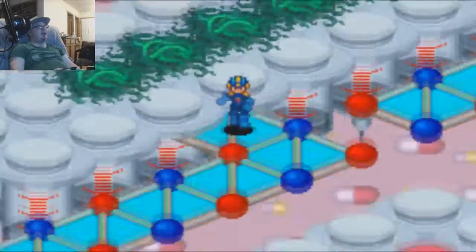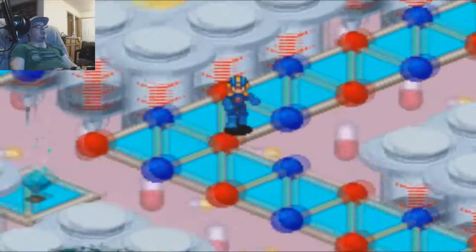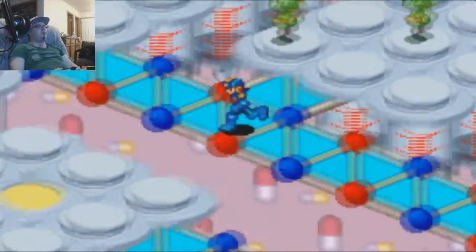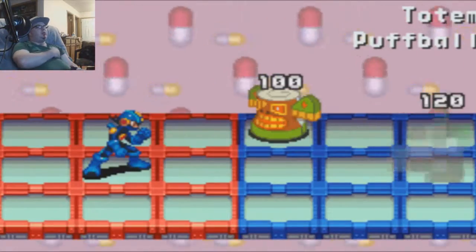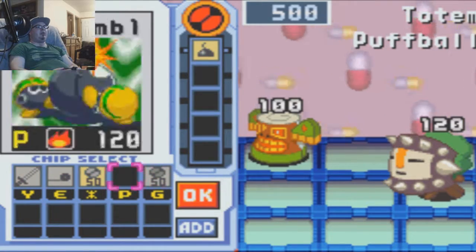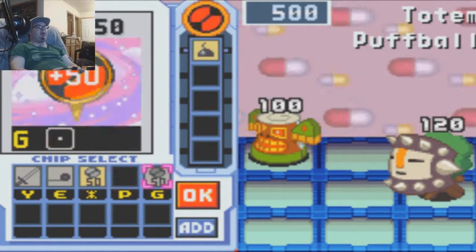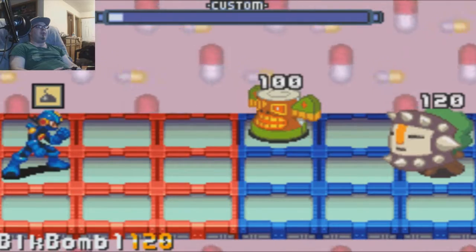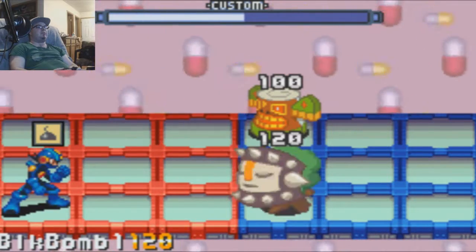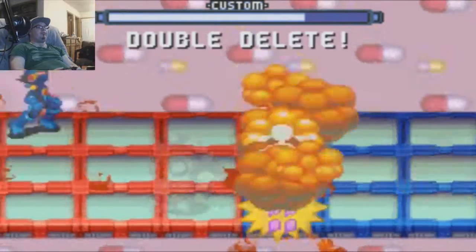I gotta go back to the door because I should have just gone to the warp plate. Oh great, another puff ball — easy to get rid of. I don't need a heal. Wait for him to come up here — and dead.